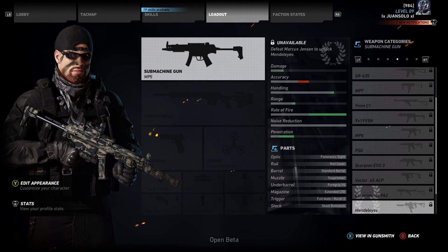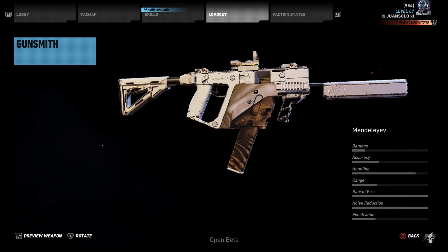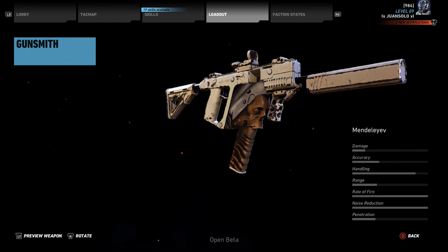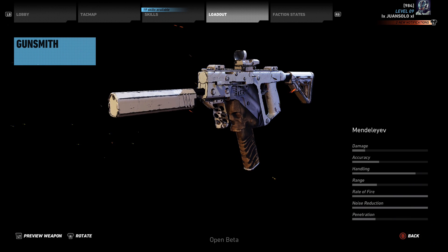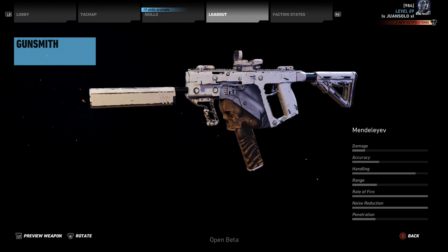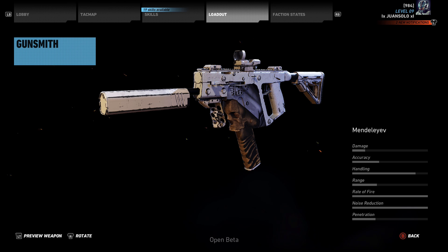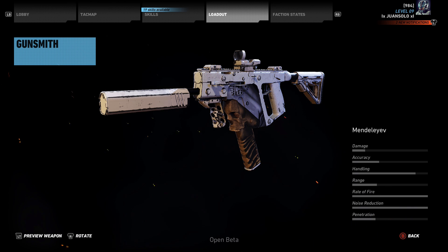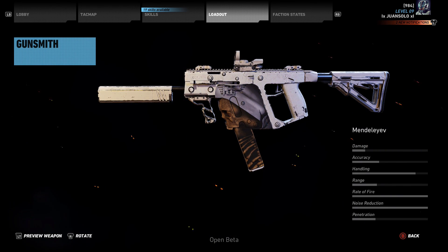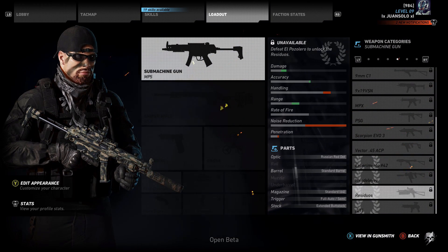Then we have the Mendeleyev, which is a variant of the Vector 45 ACP. Really cool looking — it has a skull front mount with the magazine coming out of it, and it comes with a red dot sight and a built-in suppressor. The front foregrip is already on it too, so it's going to be a very accurate weapon. Rate of fire, noise reduction all the way up, handling almost all the way up, range and damage aren't bad. This is a weapon I might throw on from time to time because it looks really cool and it's very dynamic — useful in a lot of different situations.